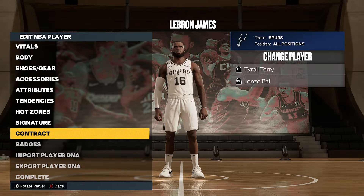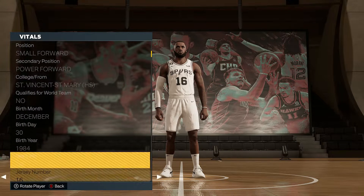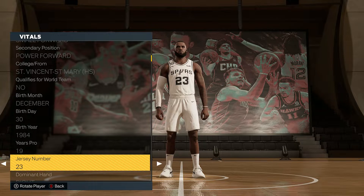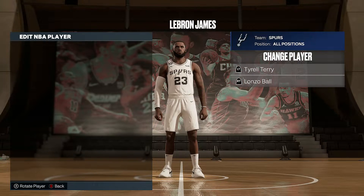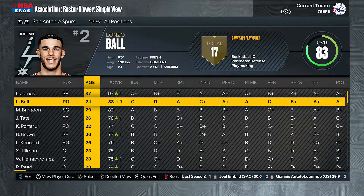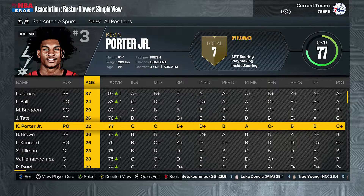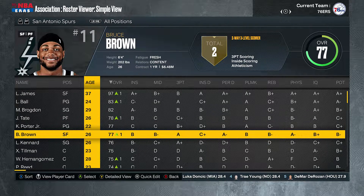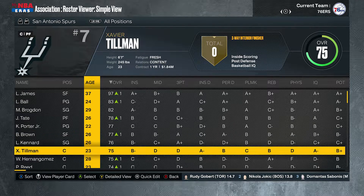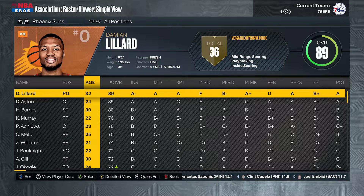The Spurs got LeBron James and are switching his number since 16 looks awkward — we'll change it. Number 23 is not available, so we'll go with something else and complete the key changes. He'll be with Lonzo Ball and Malcolm Brogdon. LeBron has shooters: Luke Kennard as a three-point shooter, Bruce Brown as another shooter — this team has a chance, they can carry.